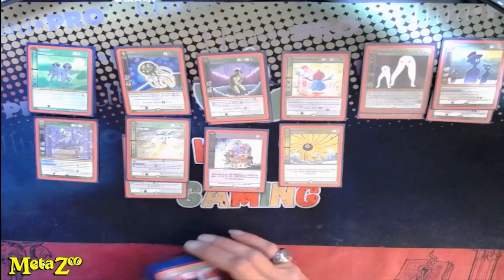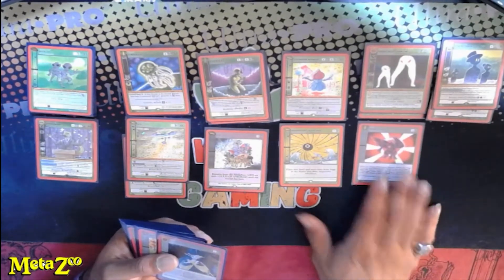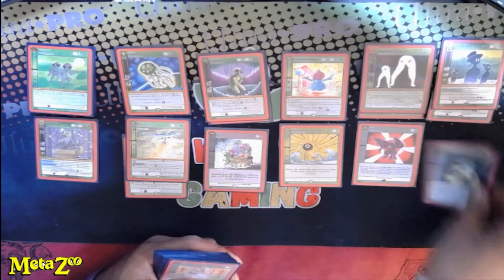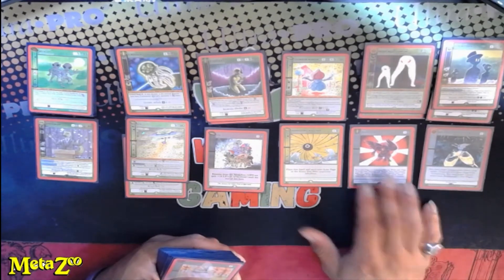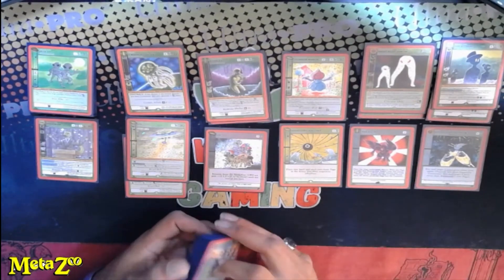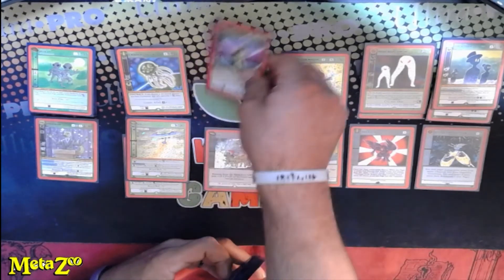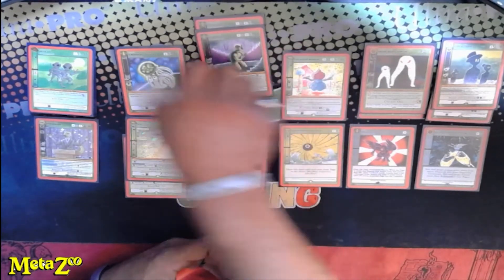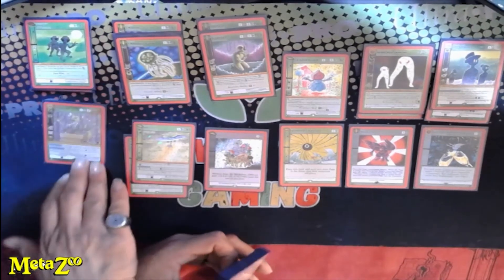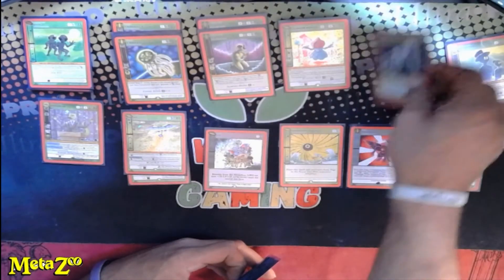Supernatural Black Hole is a reset in case things aren't going your way — pull it out and hopefully draw into something useful. We also run Power Bread and New Year's New Beginnings: both players toss their hands to the graveyard and draw seven cards. In this deck that's not too bad since everything costs cheap and you can spam everything pretty quick.